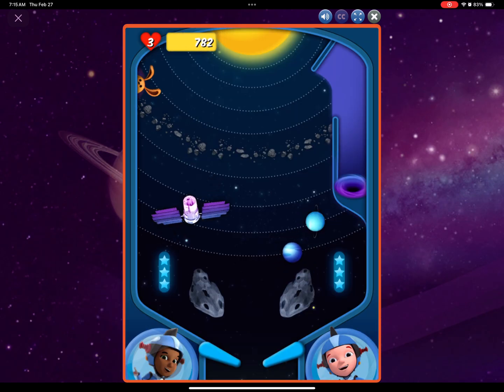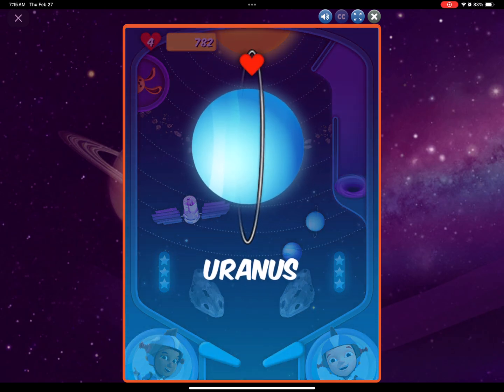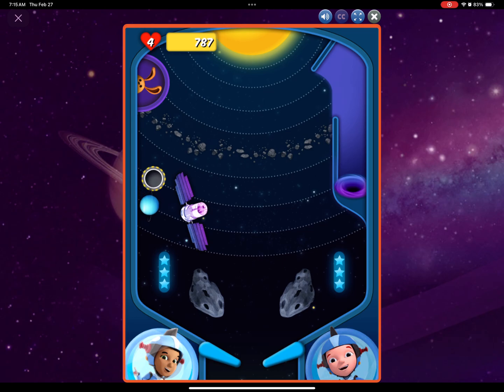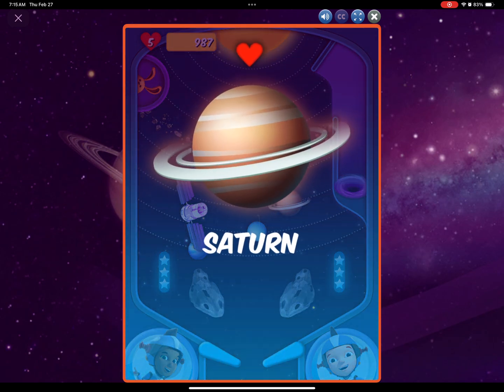Our next goal is astronomical sunspot. Uranus is the seventh planet from the sun. Now comes Saturn, the sixth planet. Three... Two... One... Excelsior! A day on Saturn is ten and a half hours long.